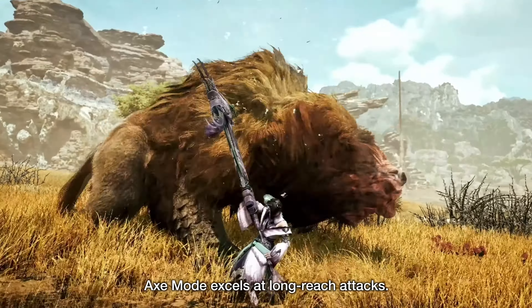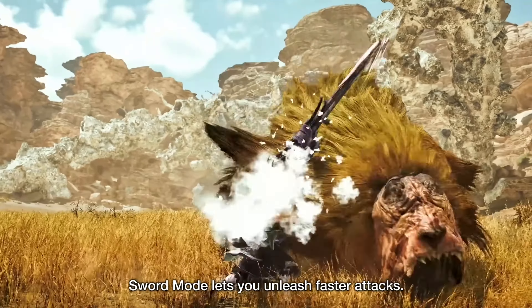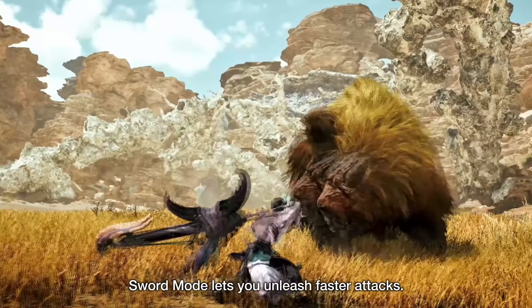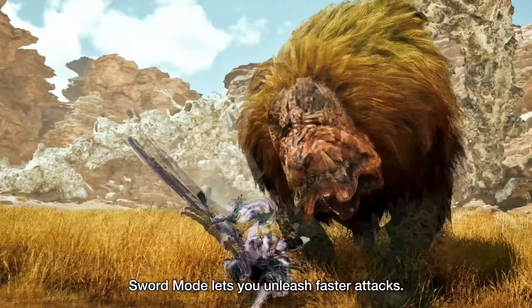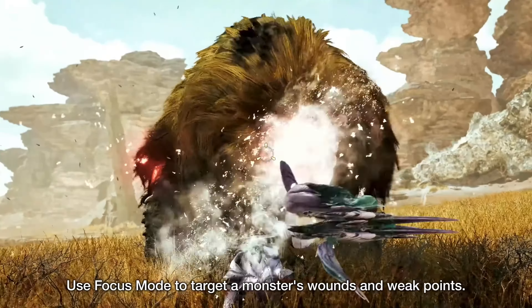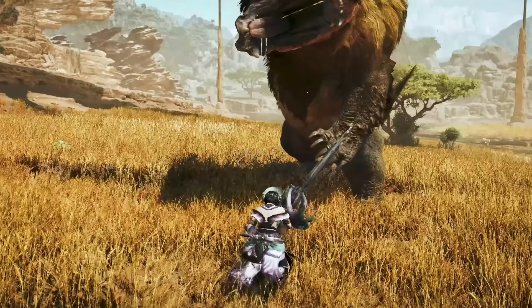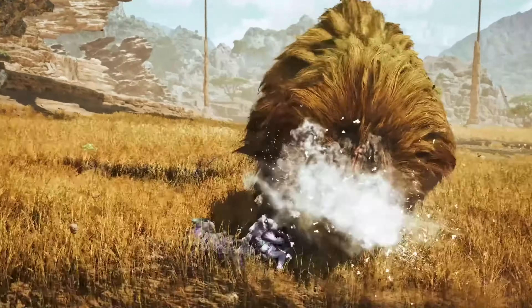Axe Mode attacks can combo into Sword Mode. Sword Mode has rapid attacks with the added bonus of the phial. Sword form is capable of an elemental discharge attack where the hunter thrusts the sword forward, builds up rapid hitting power, and then unleashes it in a massive explosion. Being in Sword form drains the phial gauge, and the elemental discharge takes a large chunk out of it.